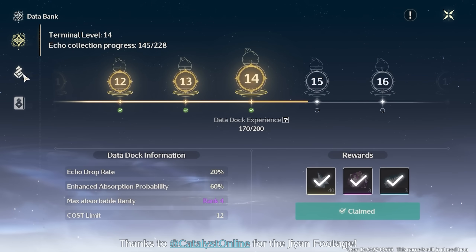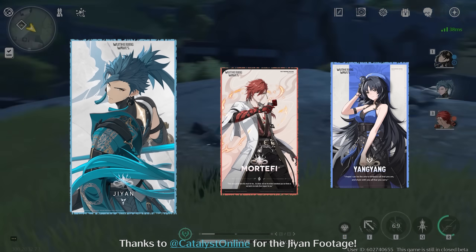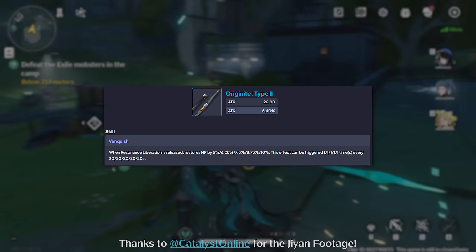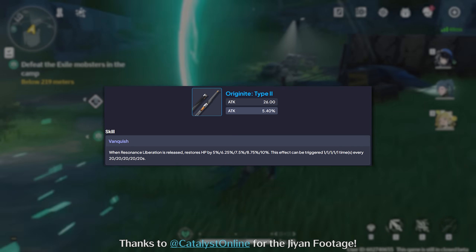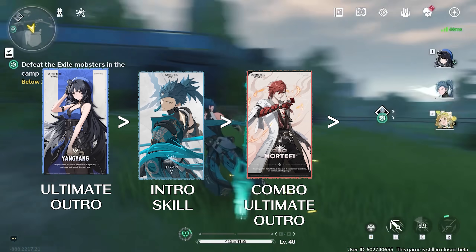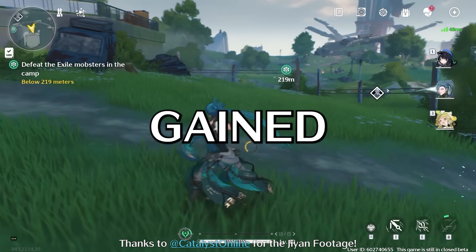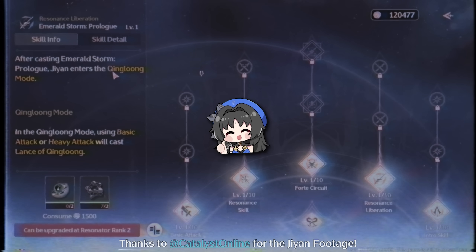Now let's talk about the aforementioned hidden tech. The team comp would be Yang Yang, Mortify, and Ji-Yan—that's right, no healer. Yang Yang takes the place of your healer by using the Originite Type II weapon, allowing her to trigger the 5-piece Rejuvenating Glow set every time she uses her ultimate, while still giving 20 energy to Ji-Yan. The rotation for this team is: Yang Yang ult into her outro, into Ji-Yan intro, directly switching to Mortify, into Mortify ult, into Mortify outro, and back to Ji-Yan. Over those last 5 seconds switching between Ji-Yan and Mortify, Ji-Yan gains those 20 energy from Yang Yang. If you are good at dodging, this team provides the second highest damage next to Verina—in exchange for basically no healing.